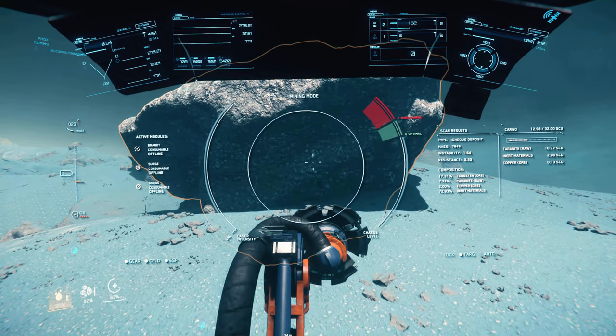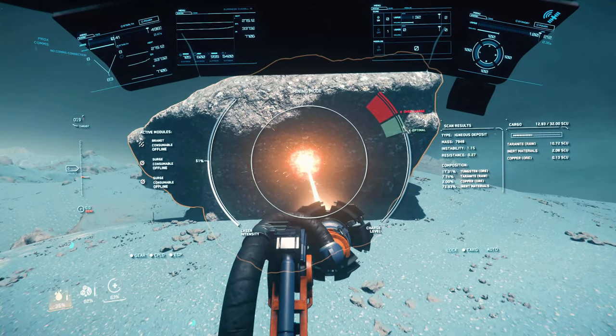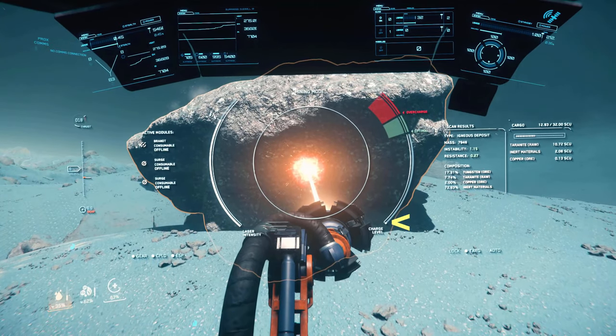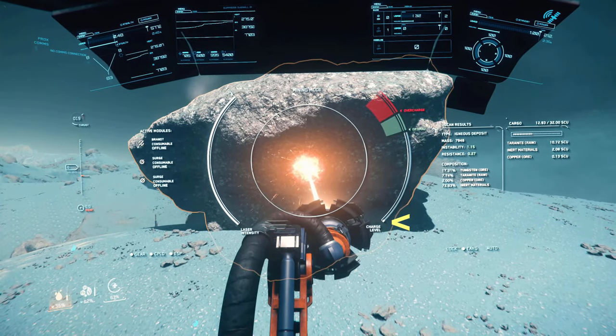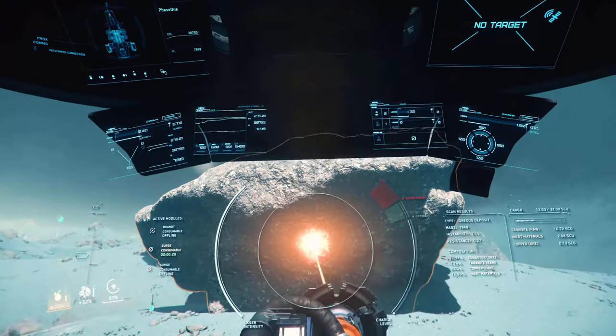The way to fracture these rocks is as follows: activate your laser and scroll up to 100%. Notice that the rock's energy level is barely increasing. Pop a surge consumable and make a mental note of the amount of energy it was able to deposit into the rock.